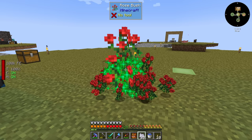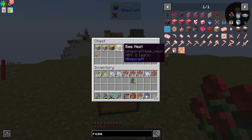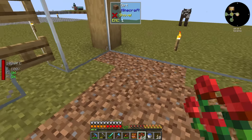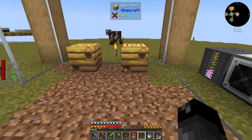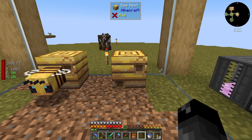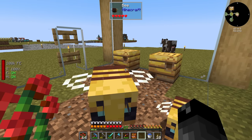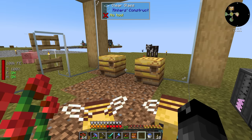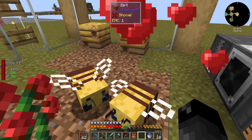Let's go ahead and finish up this little bit right here. So we got all that, then let's grab these bee nests. Let's come into here, close that up, and make sure they cannot escape. We'll place these down. Two bees came out, grabbed the pollen, and went back in. So it might be a while before we can get the bees to come out. I'll just stand over here, keeping the bees from the hives and trying to extract all the bees from both of them. Then we'll do a little bit of bee breeding by some right-click action.